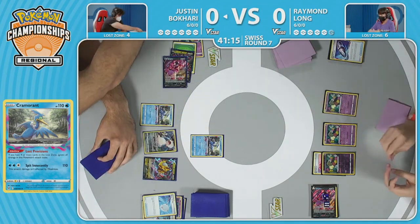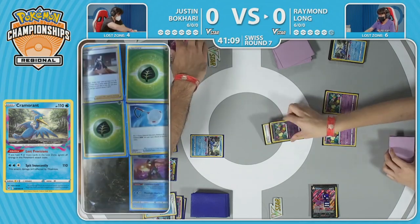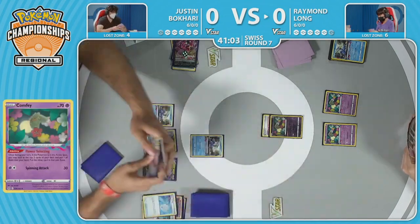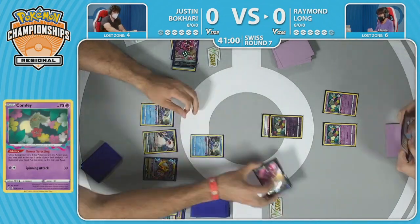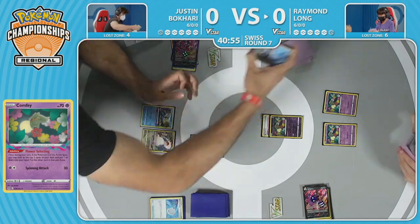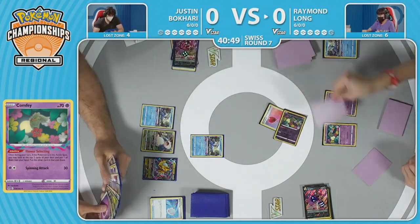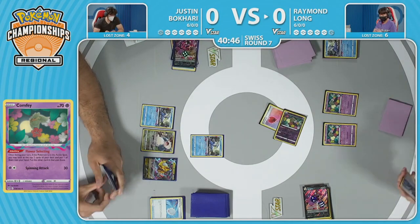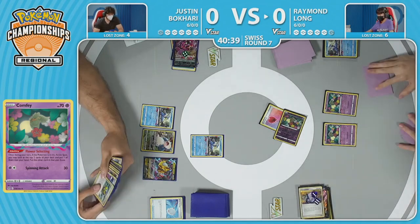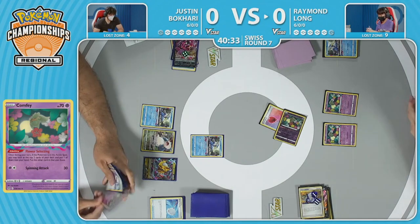Justin can see the Cramorant taking one prize, maybe taking a second, working in Snorlax, using Sableye with Zigzagoon to take two, then maybe a Giratina V-Star — lining up some incredible plays. But Raymond can do just as well with Sableye online. Already eight cards in the Lost Zone means Sableye could be online as early as this turn. Sableye's Lost Mine attack really just punishes the opponent and spreads damage around like no other.